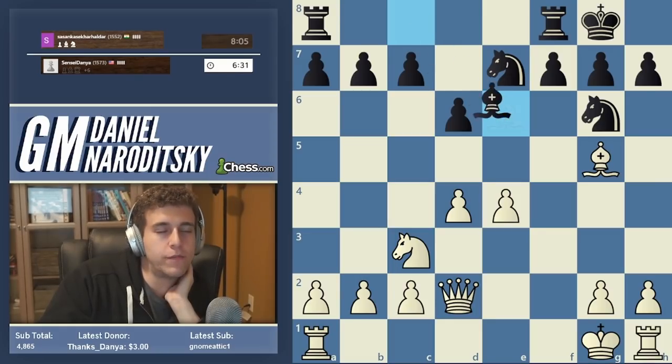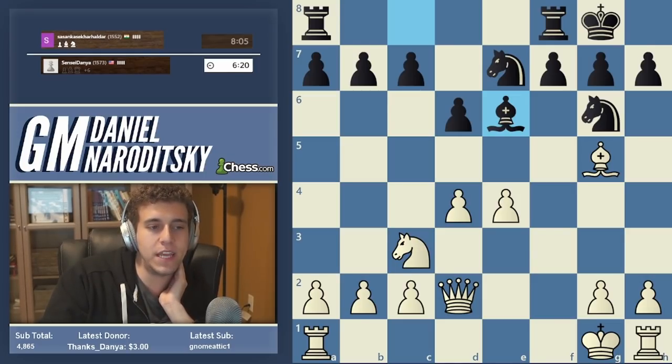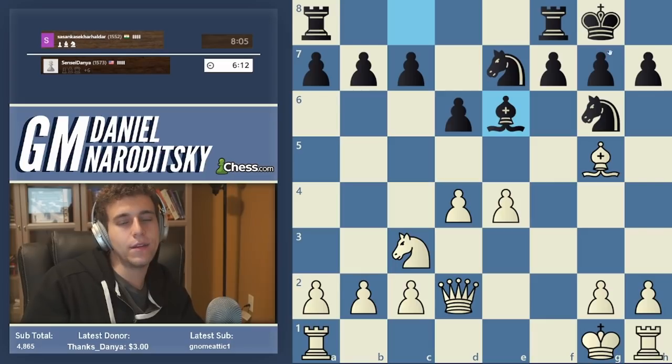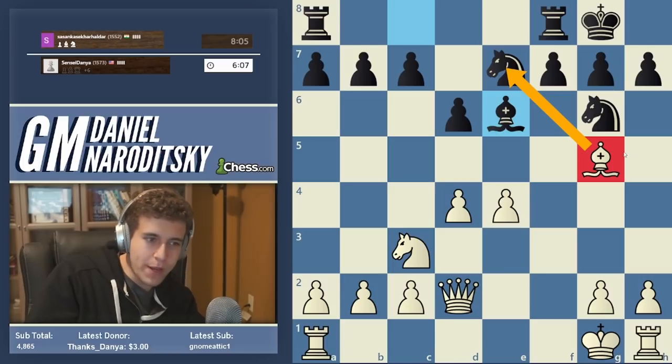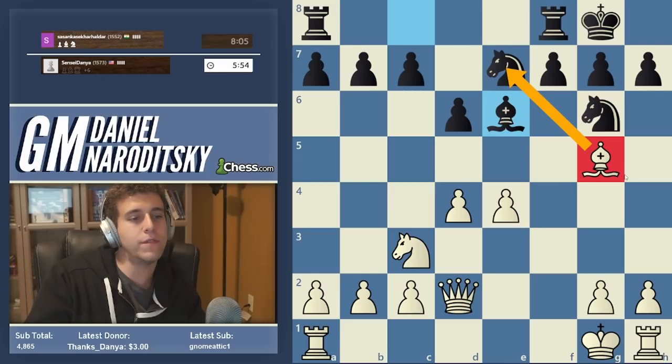Let's try to make short work of the conversion. Don't stress too much about my moves in this stage of the game - there isn't just one way to convert an extra queen, there's a million ways. We can take on e7 here if we want, but I like my bishop and I don't see a need to trade further. You shouldn't go out of your way to trade more pieces - you don't need to simplify to win the game. Simplify if it's convenient; don't simplify if it's not, and don't give up your nicest pieces.